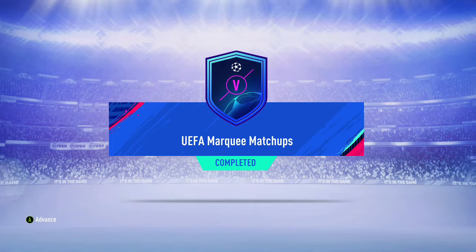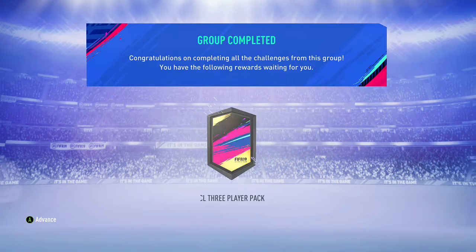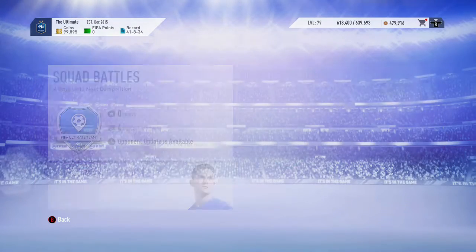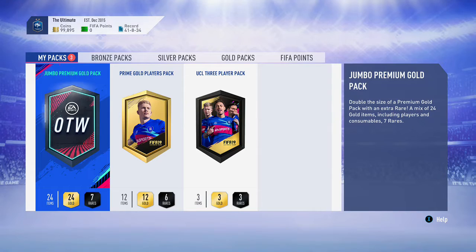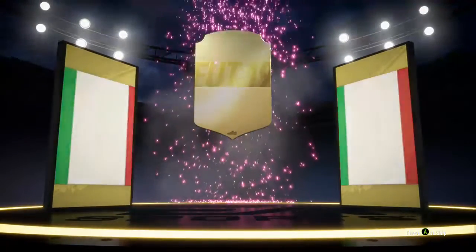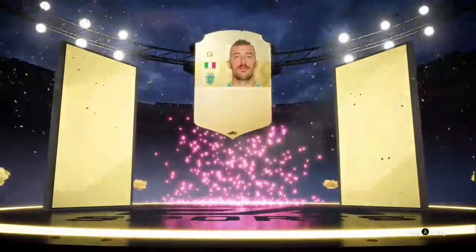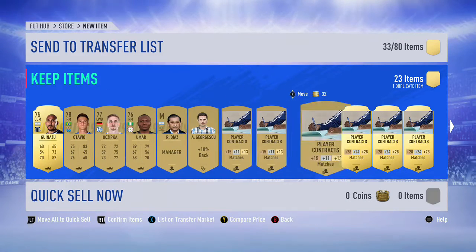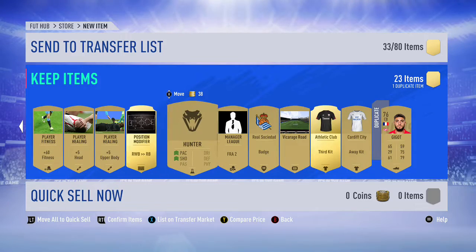UEFA Marquee Matchups completed! We do get a UEFA Champions League free player pack. We're going to open the packs now live on this video just to show you guys what we actually get. So we'll run the Jumbo Premium Gold pack first. We got a board in the first pack — Italian goalkeeper Perey... Vivian at 83, so we did get a gold at 83. We kicked off straight with a gold. Just put them straight to the transfer market. And we got a Hunter chemistry style card as well — Hunter is very good.